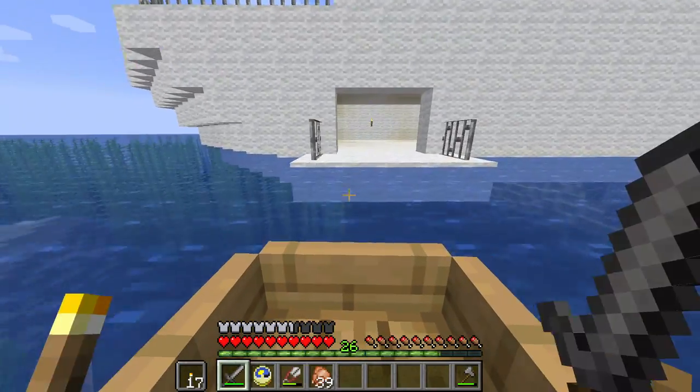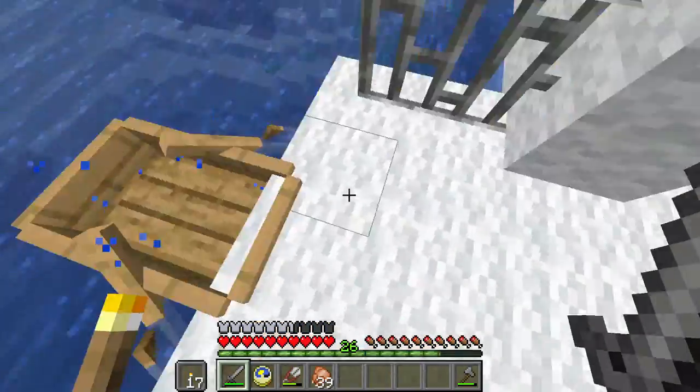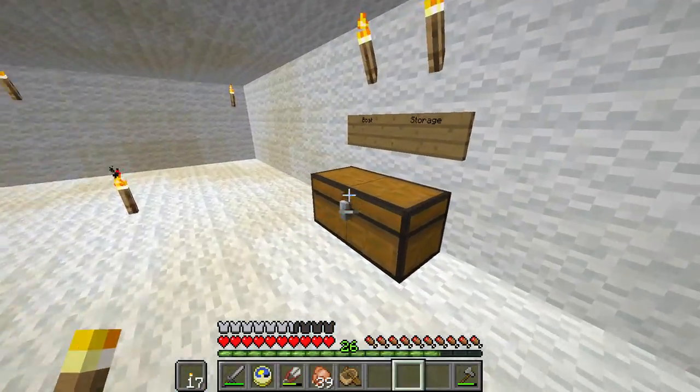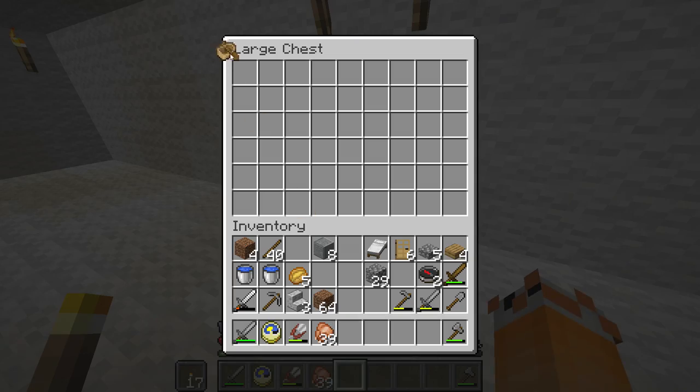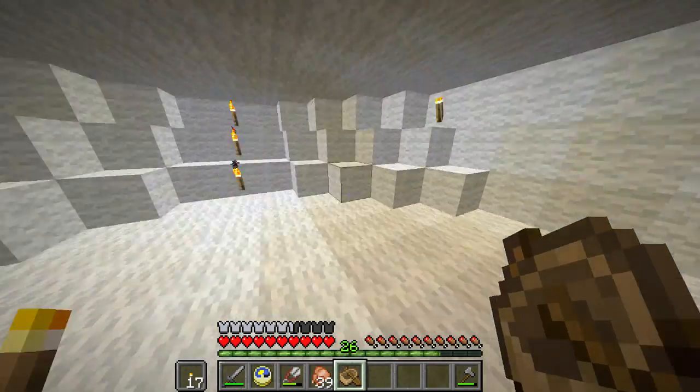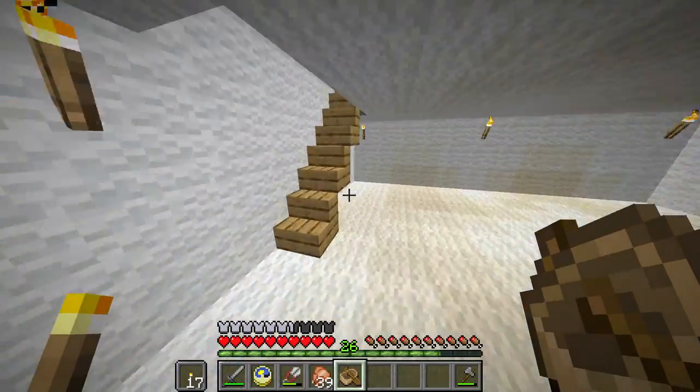This is where you kind of load onto the cruise ship. If you're a passenger you'd probably put your boat in here — this is the boat storage. It's pretty well lit up because there were a few mobs that spawned down here; I think a spider did.